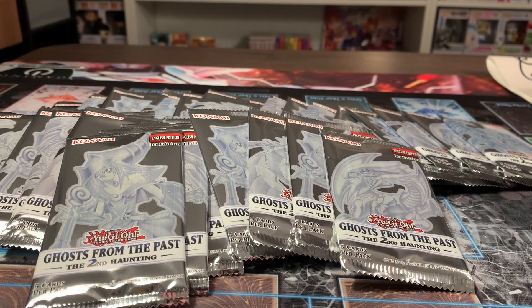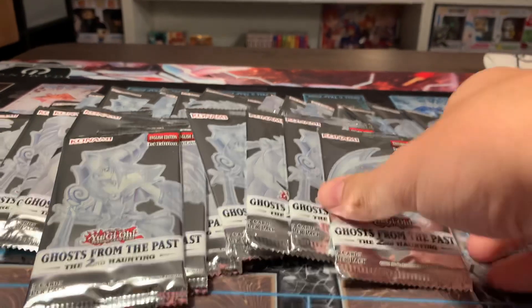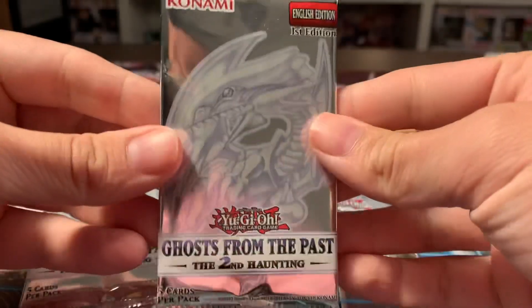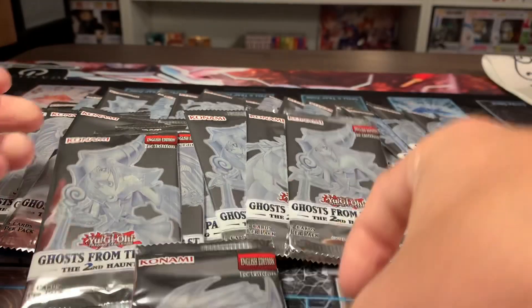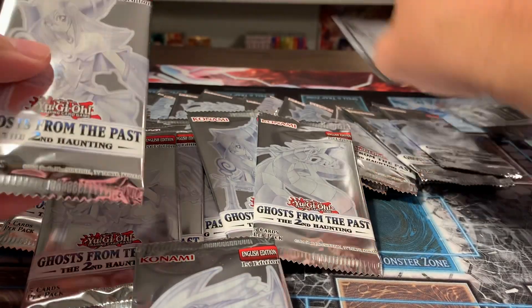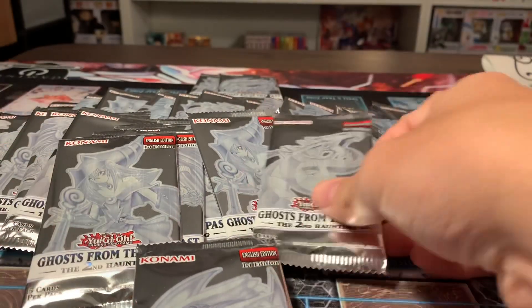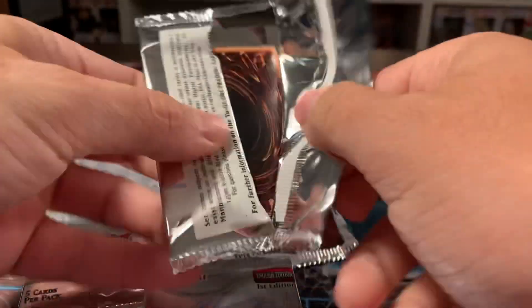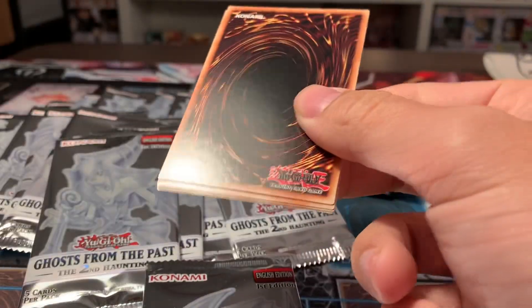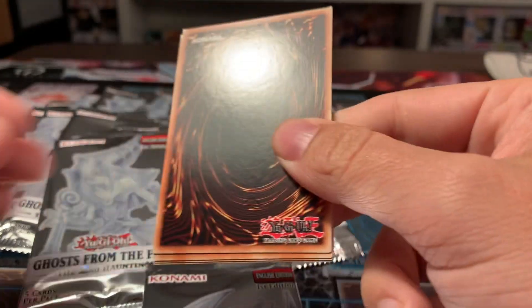And here we are with the packs. I think it's 20 per box, so we have like 40 packs here to open. We're going to start with the Blue Eyes White Dragon, and like last time, we're going to keep a Blue Eyes and a Dark Magician Girl for last. So let's get started. Let's see if we can get something just as cool as last time.